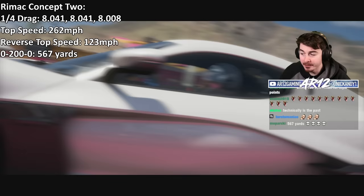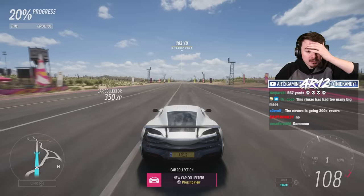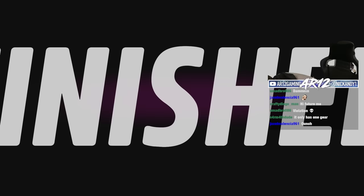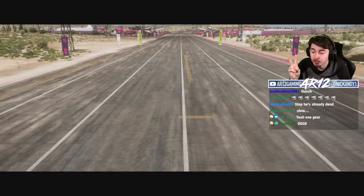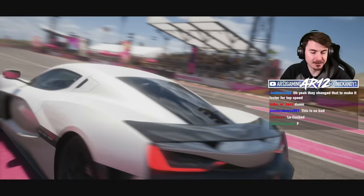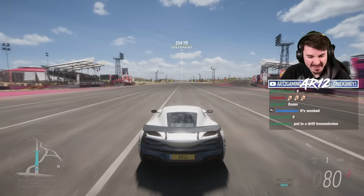We are aiming for an 8.0 dead. We're going to give it a whole bunch of attempts. It's a bit slow off the line. Wait — does the Rimac Nevera only have one gear? Oh no! The Concept 2 has two gears, the Nevera only has one. We're going to get exactly the same time. The Nevera might be taking an immediate L. There's the rear wing popping up. So not only is it heavier, but it also has more drag because of the rear wing and it has one gear, so it's just straight up slower.